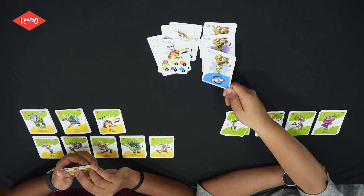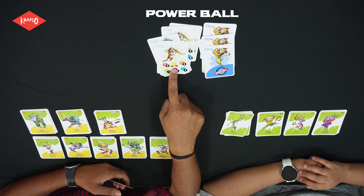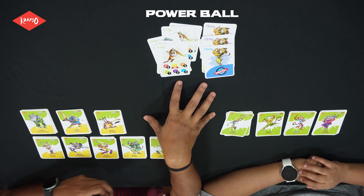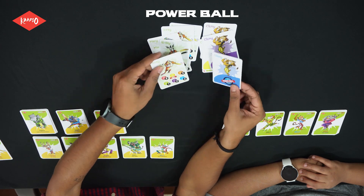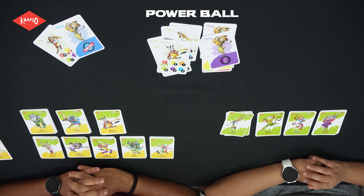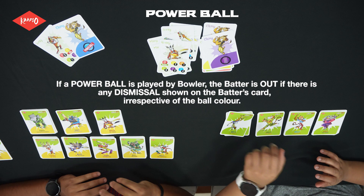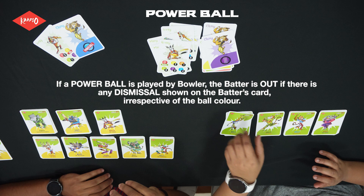Here's Clemmy's last ball — Lorsi faces the powerball and gets caught and bowled. Oh Lorsi! We take out the power and the out card and set them aside. If the powerball is played by the bowler, the batter is out if there is any dismissal shown on the batter's card, irrespective of the ball colour.